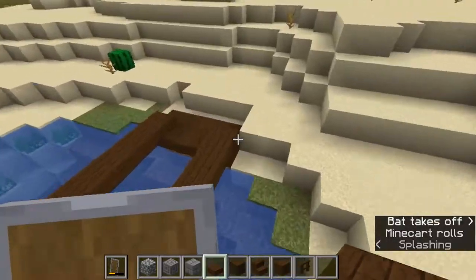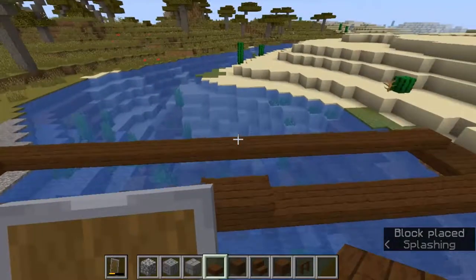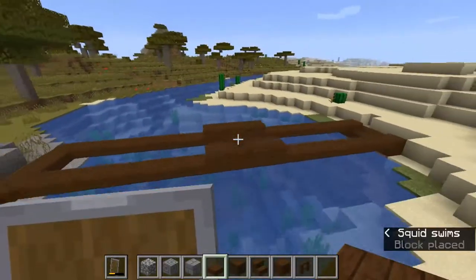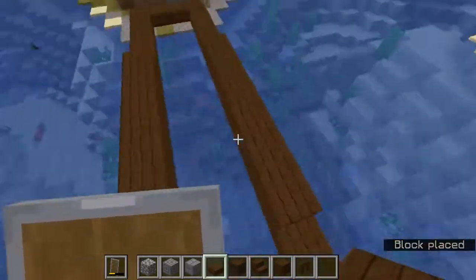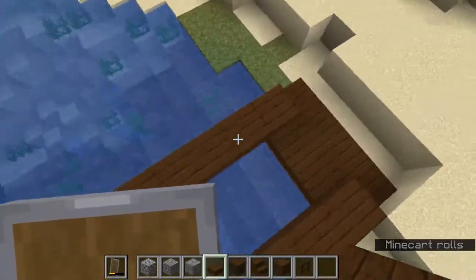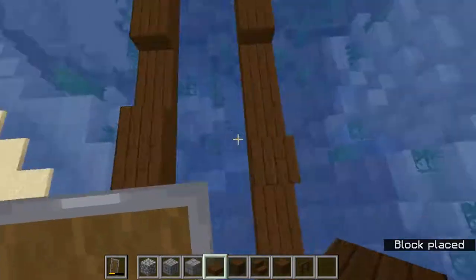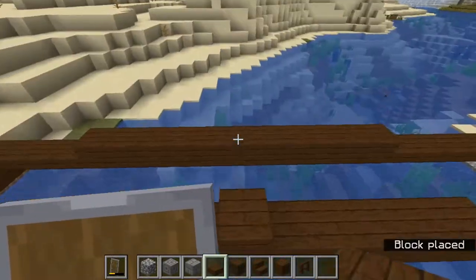So it should look something like this. Now what I'm doing is finding the center of my bridge and building one block up — or one plank up — so that I can make that kind of effect where the bridge is a little arched. I think that's what makes this bridge look harder than it actually is to make.